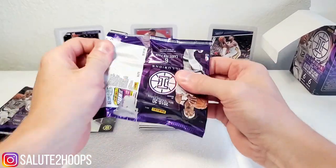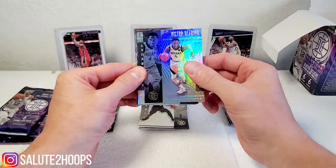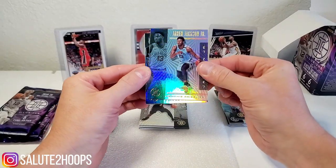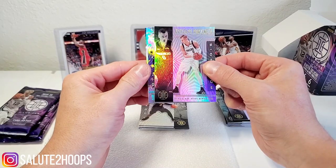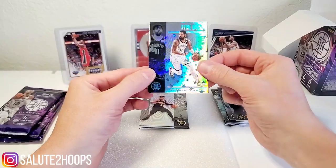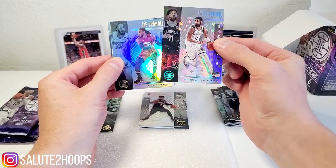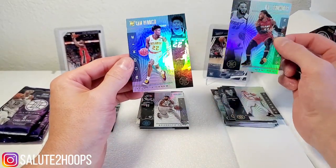There were maybe 15 or 20 people waiting at my Walmart today — I've never seen that many people before. The hobby's getting a little rough. Victor Oladipo, Jaren Jackson Jr, Kristaps Porzingis, a little Kyrie Irving, and there's stars in the background — not sure what that insert is called — and Jay Crowder, Cam Reddish, cool.